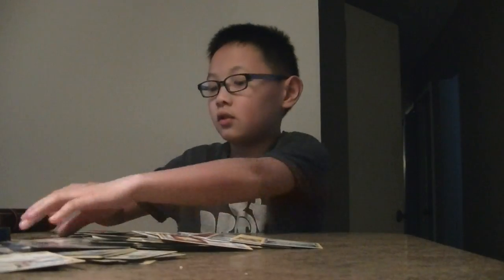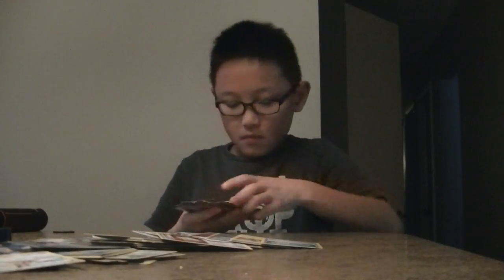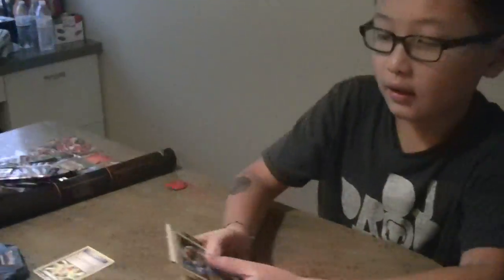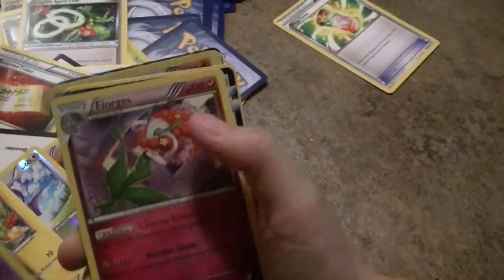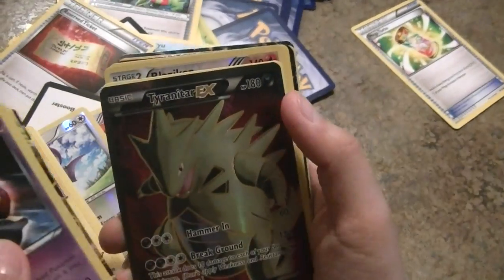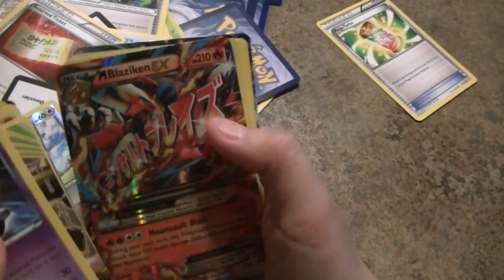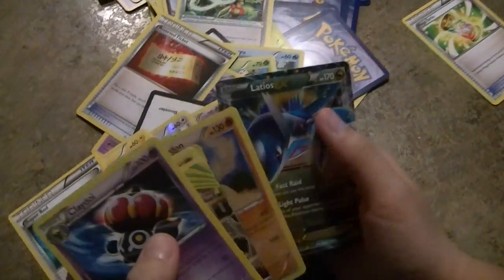At least I got these good cards. I'll show you again - my good cards: Clay Doll, Chespin, Chespin Breakthrough, Florges, Shaymin EX, Porygon Z, Full Art Tyranitar EX, Groudon, Blaziken, Flygon, Togekiss, Blaziken EX, Mega Blaziken EX, Zekrom, Entei, Hippodon, and last but not least the Latios EX.